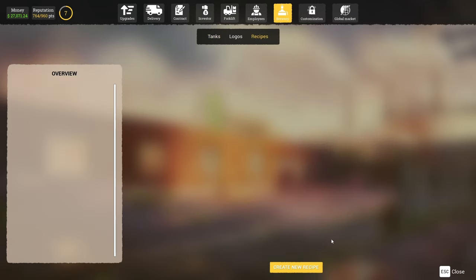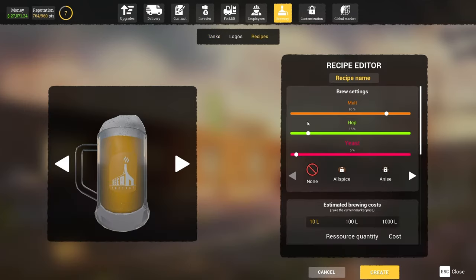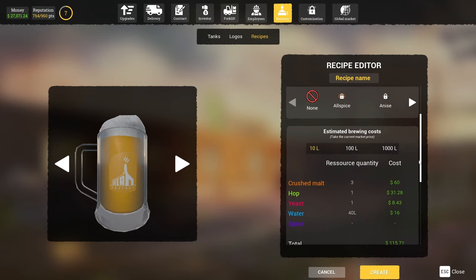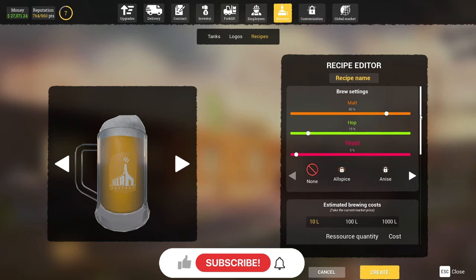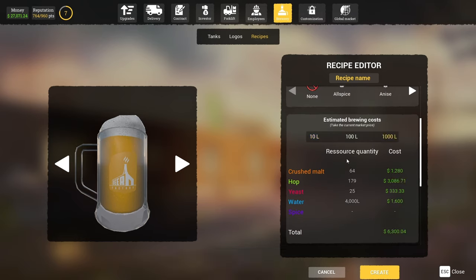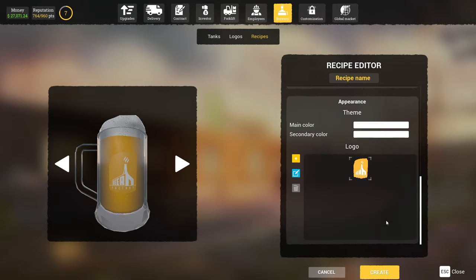Hey everybody, welcome back to Beer Factory the Game. Today we're going to be trying to complete a beer selling contract. The game doesn't really have an end since it's early access right now, so I decided I was going to try to create a beer and sell it under a contract, which gives us a little extra money and experience. I'm kind of making my own endgame goal here just to see how it works.